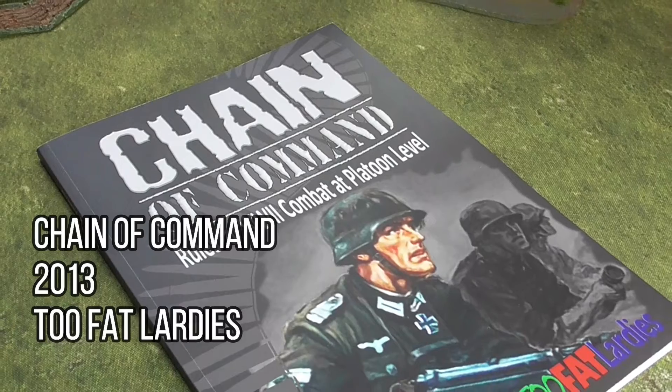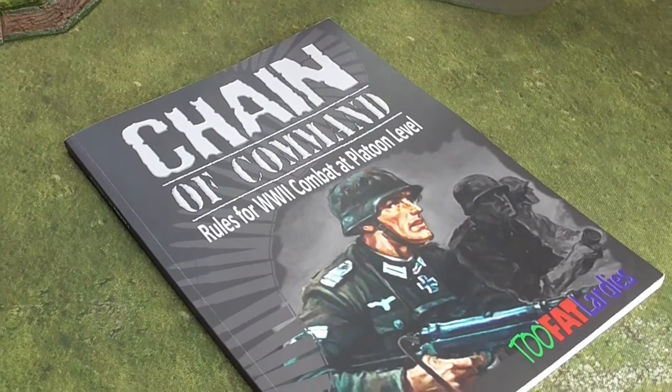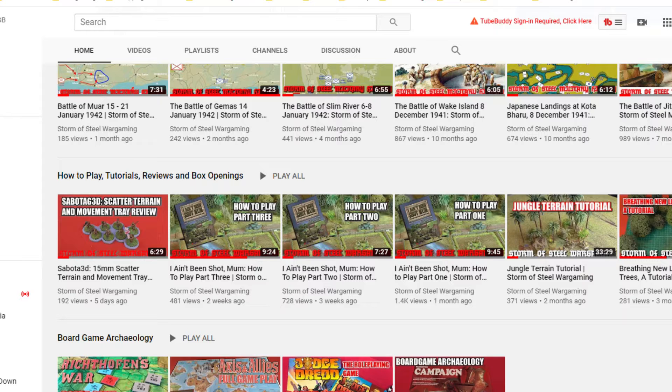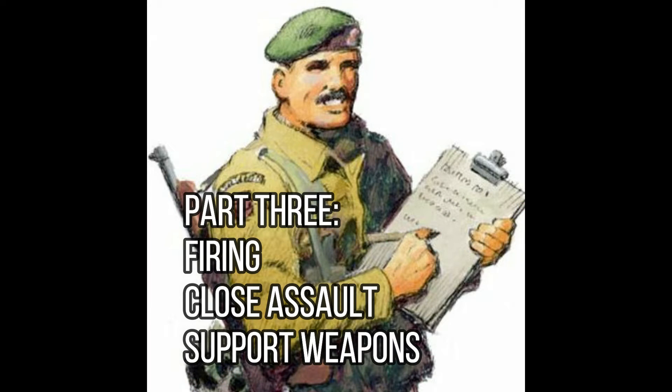In the previous 2 videos of this 4 part series on how to play Chain of Command, we looked at various aspects of the rules including activations, command dice, movement and other important rules. If you haven't seen those parts yet, this video will make more sense if you have an idea of the fundamental rules of the game, so I would suggest going back and watching parts 1 and 2. You can find their links in the video description below or on the how to play playlist of this channel. In part 3 we're going to look at how units fire, how they close assault and how support weapons work in Chain of Command.